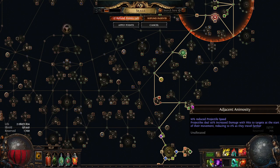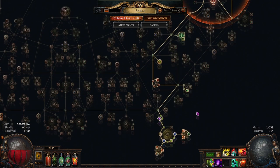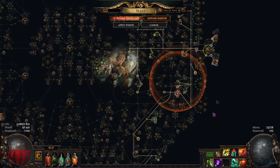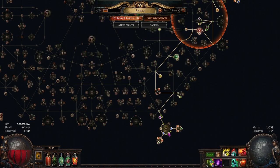If you take Endless Munitions, you then take Point Blank and swap Long Shot for Adjacent Animosity to increase damage for targets near us. Then we swap Repeater for increased damage on nearby enemies on our jewels. We also stay with Follow Through, which gives us 15% increased damage with hits for each remaining chain — and we have four of those.